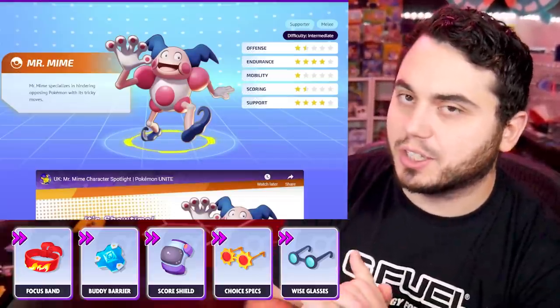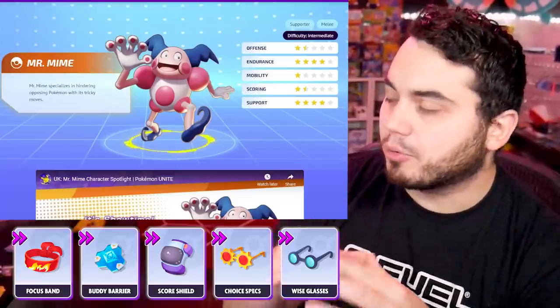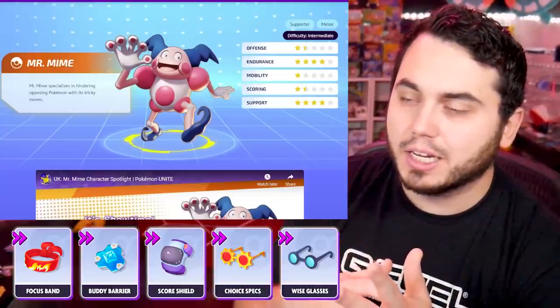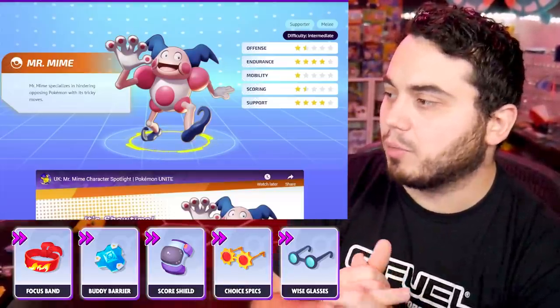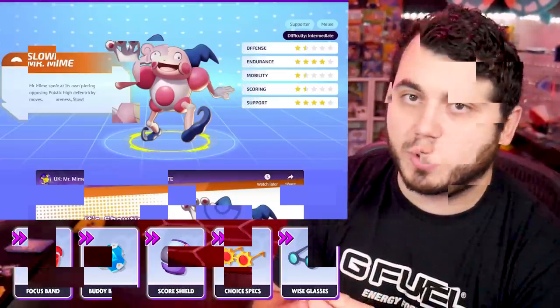Special Attack Specs gets a node here — it's the special attack variant of Attack Weight. But I'm pretty sure it's bugged right now, so just be very cautious if you're using Special Attack Specs — I think it's actually decreasing your attack. Needs a little bit more testing, but I think the most recent patch messed that item up. So just be mindful there. I would probably run Buddy Barrier, Choice Specs, Wise Glasses — or a more defensive set with Scoreshield and Focus Band.